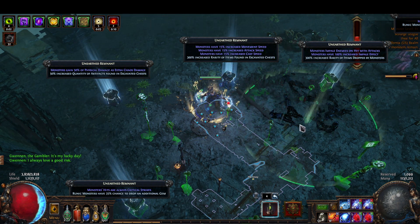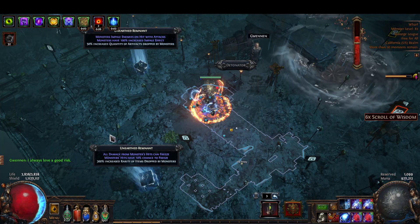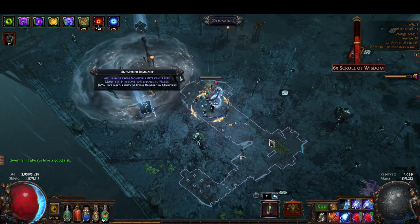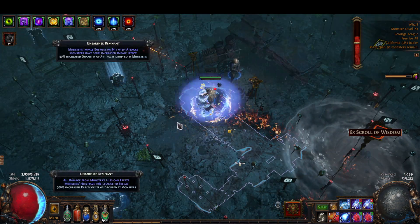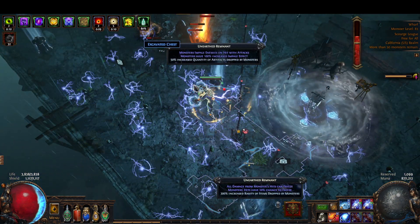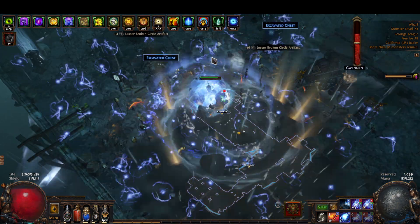I'll just show you guys what it looks like with the expedition. I'll stand here, I'll press Volspark, and I'll put down Orbit Storms.